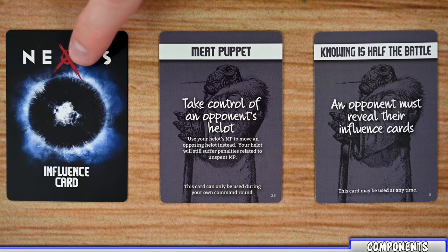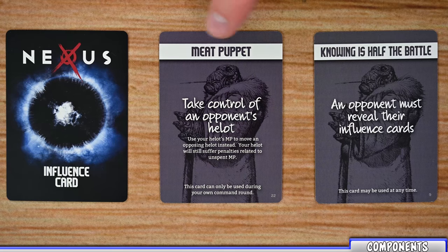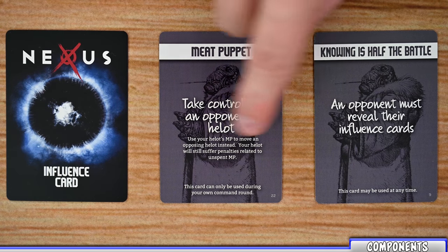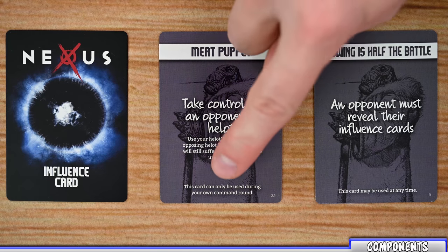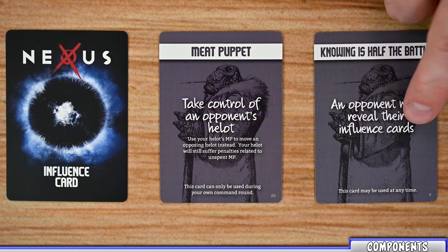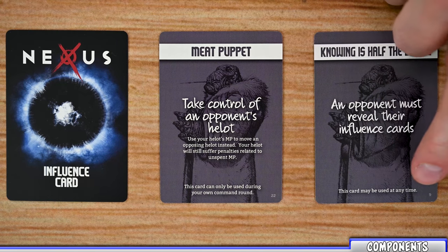The next deck of cards are the influence cards. During setup, this deck is going to be shuffled and dealt out to all players, and then each player is going to look at the cards dealt to them and choose a number based on their Lannister's influence stat. Each of these cards lists the name of the card, its effect and how it works, and when the card can be used. For example, 'Knowing is Half the Battle' allows an opponent to reveal their influence cards, and this card may be used at any time.